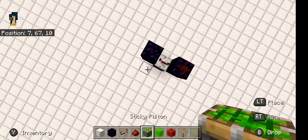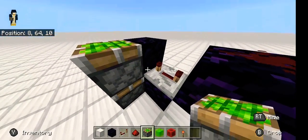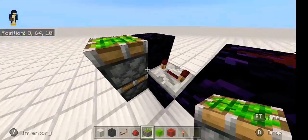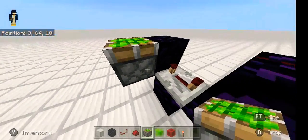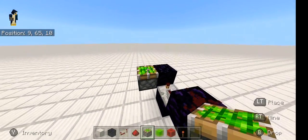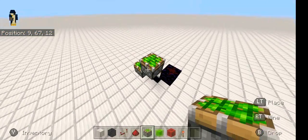For your pistons, come up to this obsidian right here. The repeater is going into the obsidian block, and place one of those, then bring it up one more time — actually bring it up two more times going in a spiral.